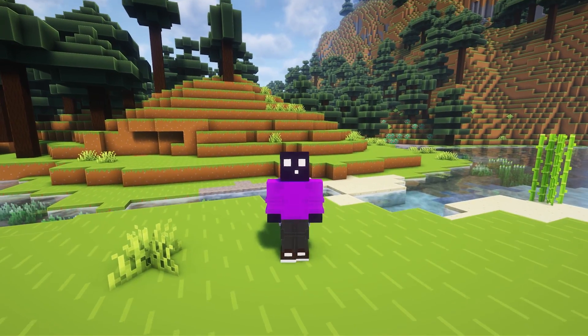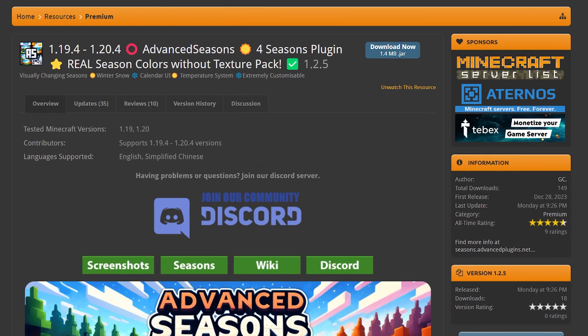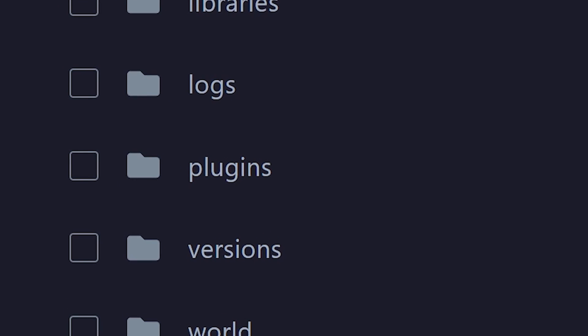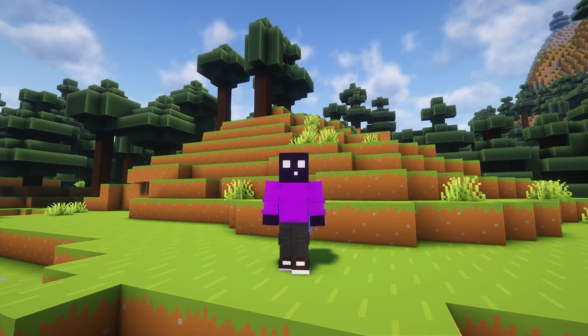Thanks a lot to the developer of Advanced Seasons for sponsoring this video. So the first step to getting seasons in Minecraft is purchasing Advanced Seasons. There will be a link to its PickNMC page down below — simply go there and purchase the plugin. After that, go to the second link in the description which will take you to ProtocolLib. It is completely free, but you do need it, so make sure to download it too. Then drag both into the plugins folder of your Minecraft server.